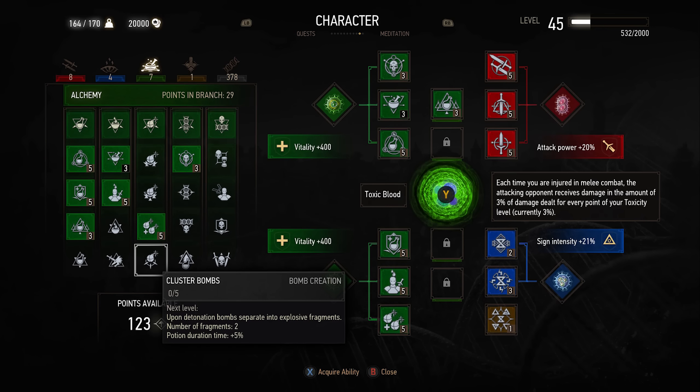Let's not forget to mention the brand new skill tree called Mutations, in which we are going to find 12 unique new abilities ordered in a tree form for Geralt to learn.